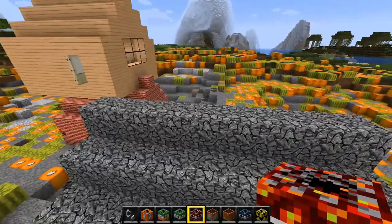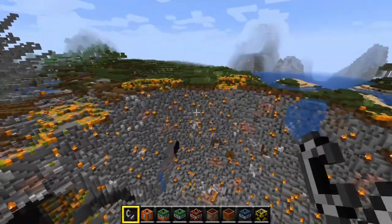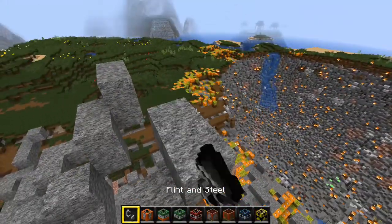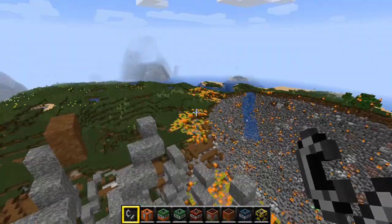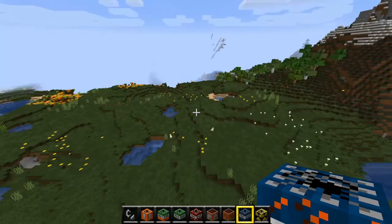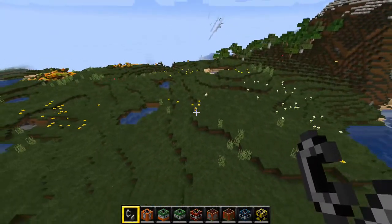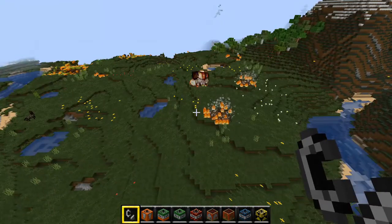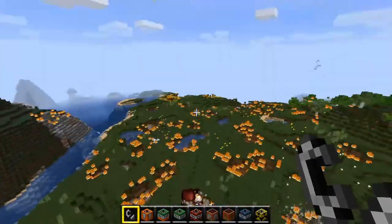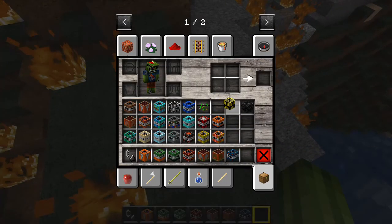Next we have the meteor TNT - there we go, I missed it. It doesn't seem to have a texture, that might be broken. Holy camoly, it's just shooting me off. This is a meteor shower - this is probably going to lag my PC really badly. As you can see it's showing them now, it's just a meteor shower, though they're not as big as I thought.